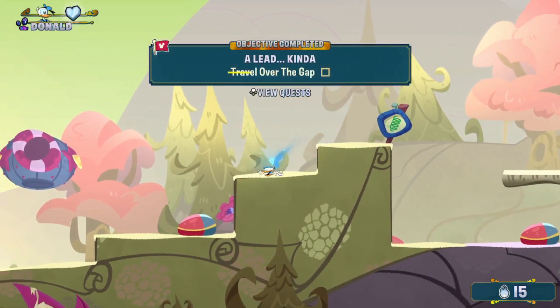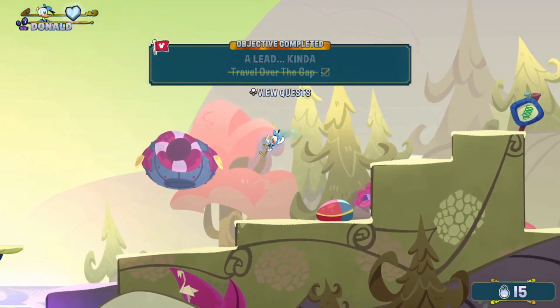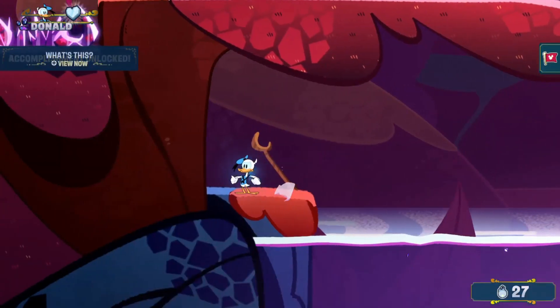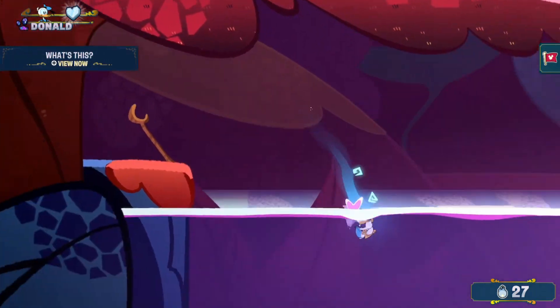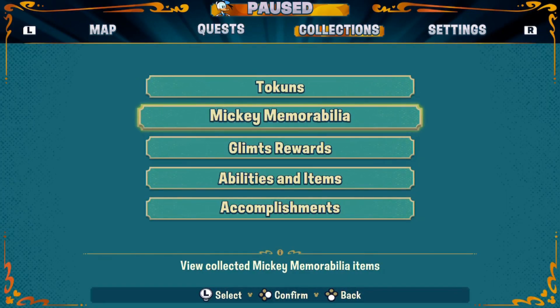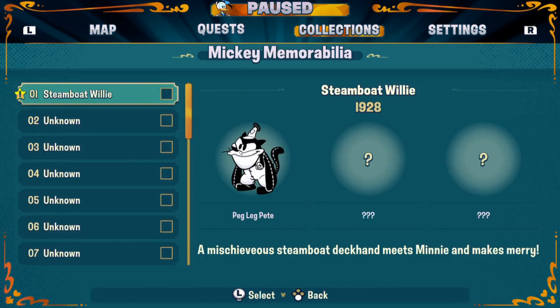I'm really glad the first quest of this game was really simple — I was worried it was going to be something difficult. Throughout this game there's a number of collectibles, including Mickey Memorabilia, which is basically just little bits and pieces from old cartoons. Like here we see Peg Leg Peak done in the style of this game. It kind of makes me wish these could have been unlockable skins.